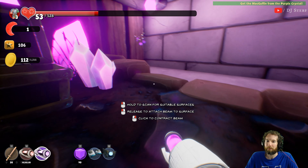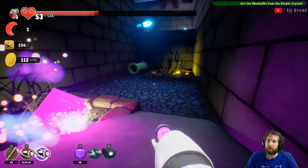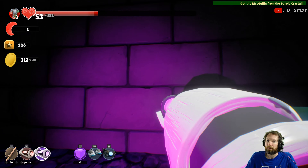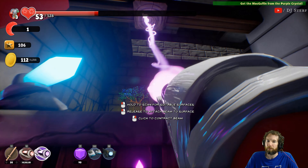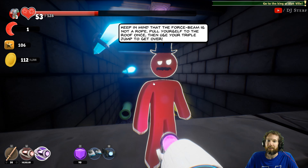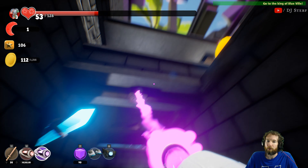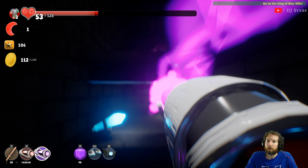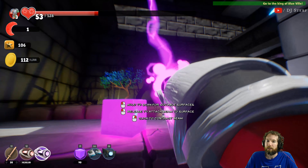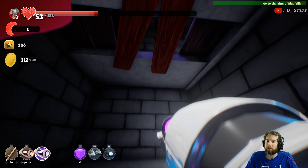We attach two things. What's back here? Oh yeah, it's probably supposed to grapple. Okay, that just brings me back - go to the king of Blueville again. Keep in mind the force beam is not a rope - pull yourself to the roof once, then use your triple jump to get over. It kills one of your jumps. Triple jump - get rid of it. Okay, I got it.